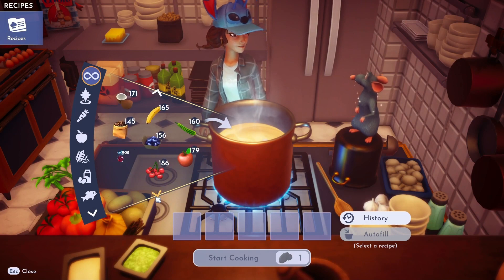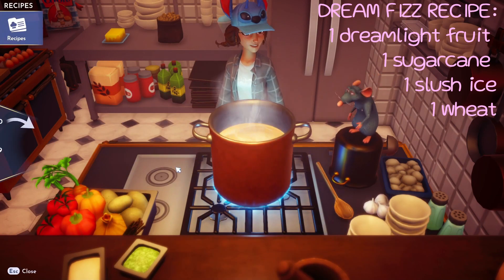So we have one dreamlight fruit, one sugar cane, one slush ice, and one wheat!